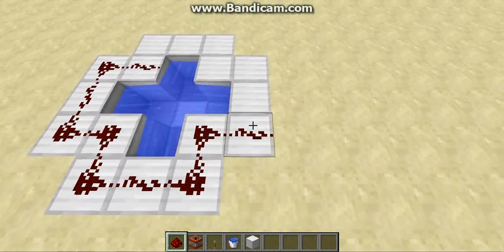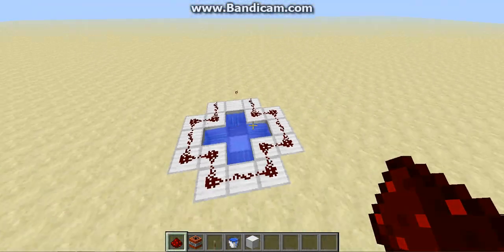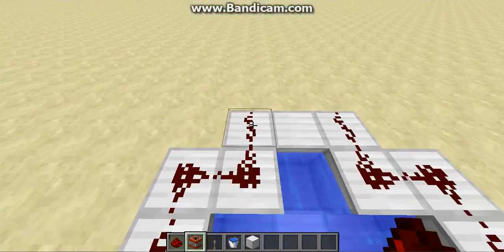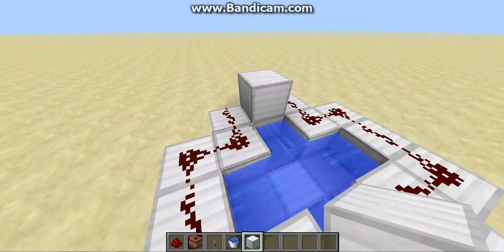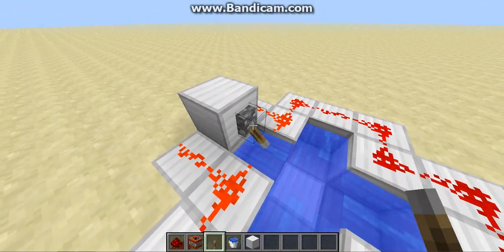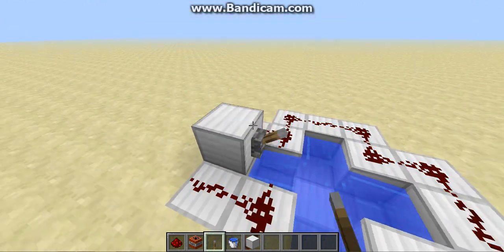I made it iron just to make it look awesome, and so that I know where to place this, even though I already do — it just helps. You're going to want a block there and a lever on it, or a button, but I like to do a lever because since it stays on, it's safer, basically.